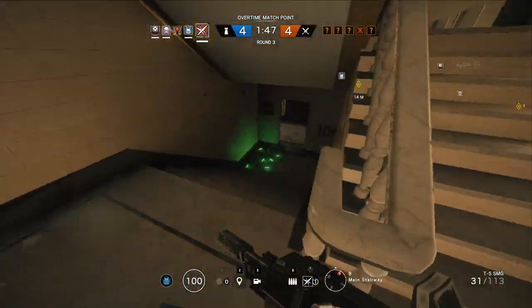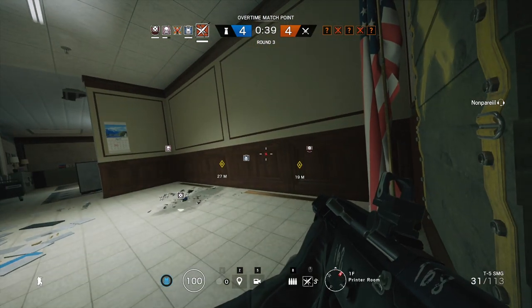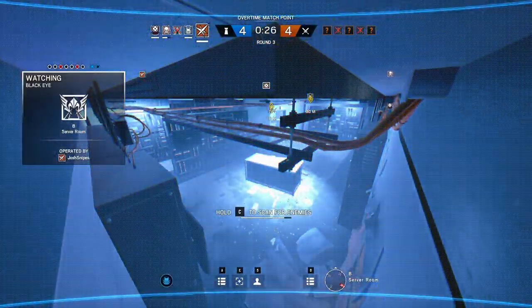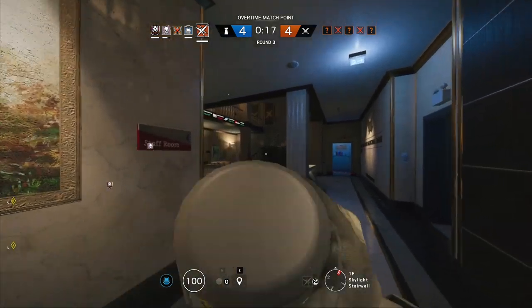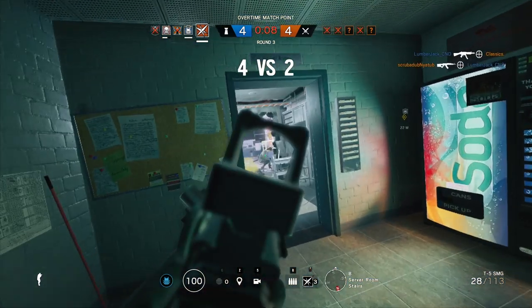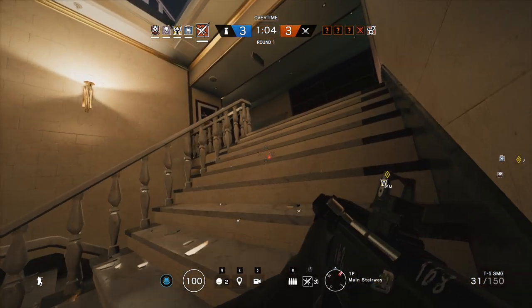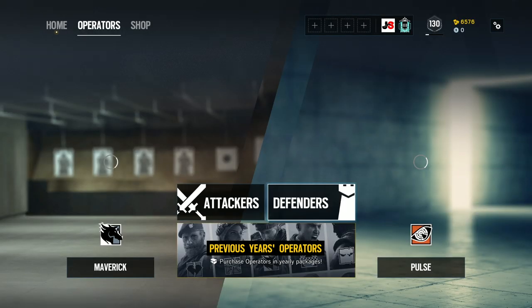Lesion is very strong on maps like Consulate and Bank where attackers push the same spots every round, so you can preplace mines and know exactly where they're coming from. He has great synergy with Frost — place a goo mine in front of a Frost mat and you'll down that person much faster. When you hit a goo mine, you take an initial 10 damage, then an additional 4 damage per cycle for every cycle you don't remove it. At low health, this can kill you quickly during a gunfight, so when droning, try to spot and avoid goo mines.